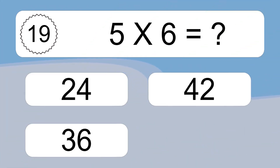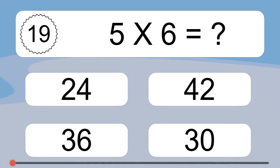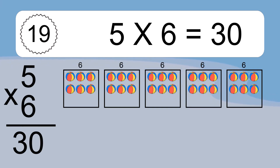5 times 6 equals what? We have 5 boxes, and each box has 6 colorful balls inside. If you count all the balls in all the boxes together, you will have 5 times 6 balls. This equals 30 balls.